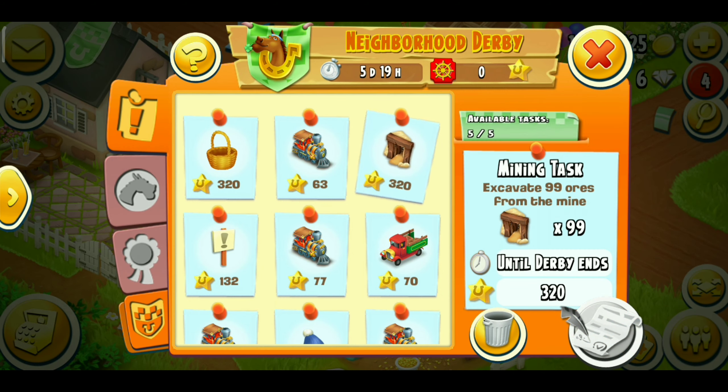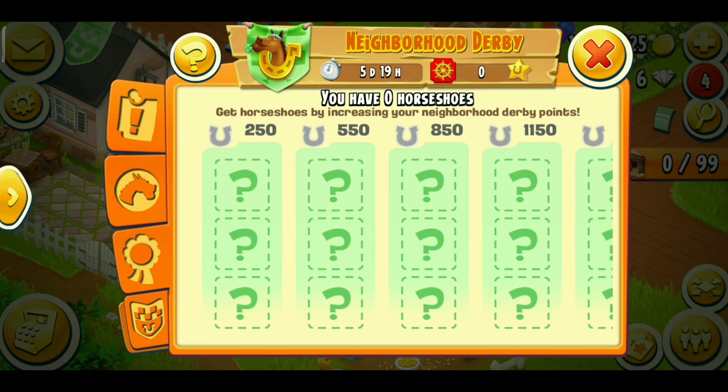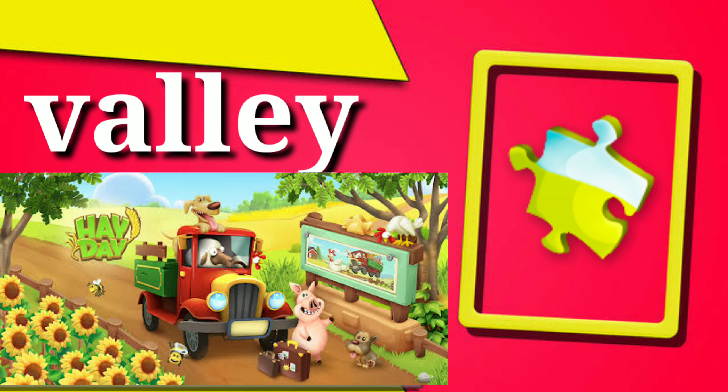The next way is winning horseshoes in derbies. Whenever you complete a derby there are some rewards, and in those rewards there are puzzle pieces. If you want puzzle pieces you can select them and take them whenever a derby ends. Always try to play derby because it will help you get a lot of puzzle pieces.